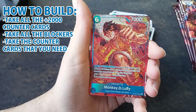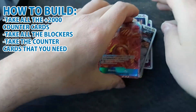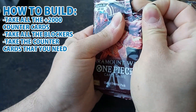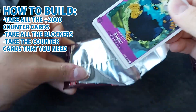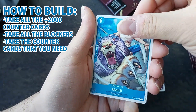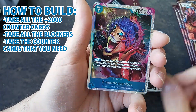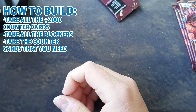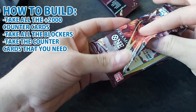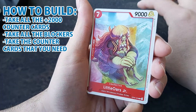Next, take the counter cards you need — that's all the event cards — any card that gives you power to resist attacks or control the board, like cards that destroy things or return cards to the opponent's hand. The ideal situation is to have around three to four cards that give counter power to defend, and two or three that do other things like bouncing or removal — roughly four to seven event cards total.